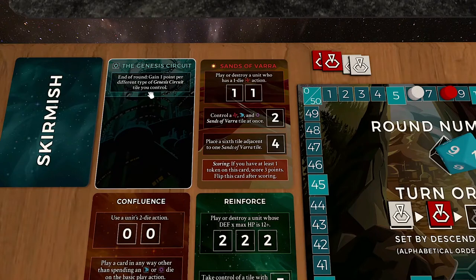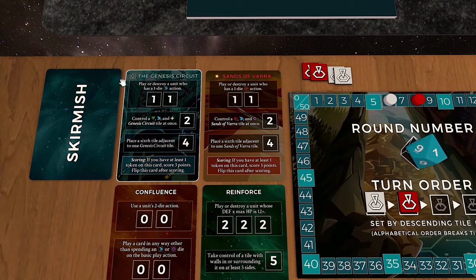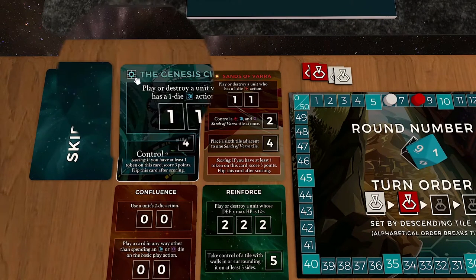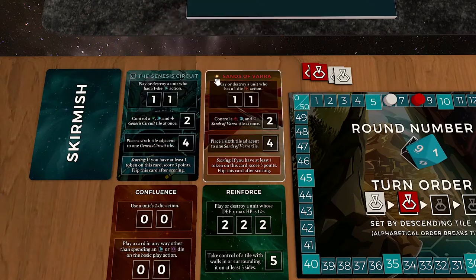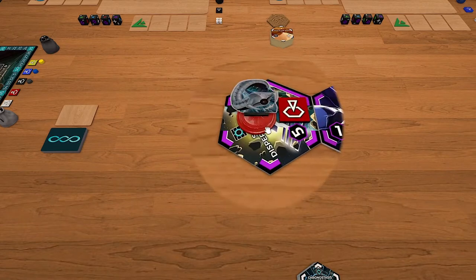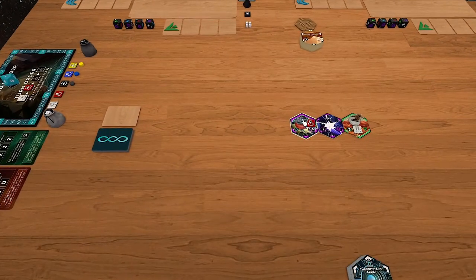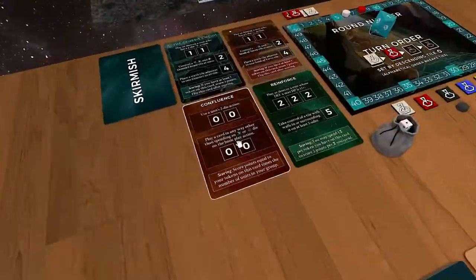How do these cards work as far as eligibility for completion? Can anyone complete a card? Yes. Any leader can complete that Genesis Circuit card, provided that — if you look here, you see that tile — that's a faction symbol. That's provided that you're in tiles that have that symbol, that world. So right now at the start of the game, only the Cable Leviathan sitting in one of those tiles would be eligible for these objectives.